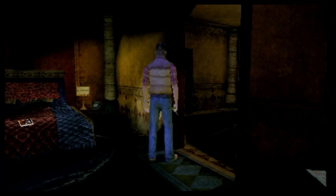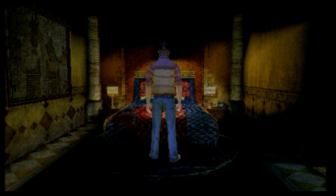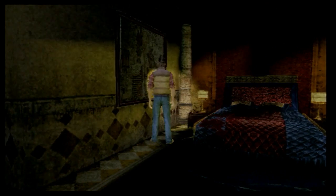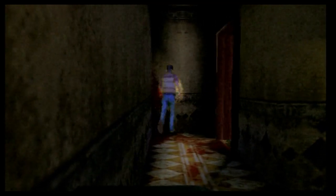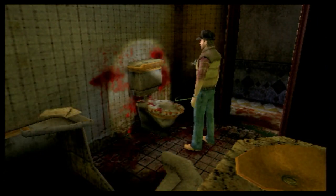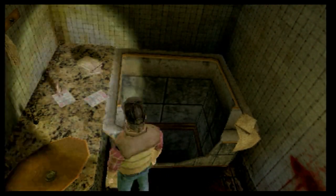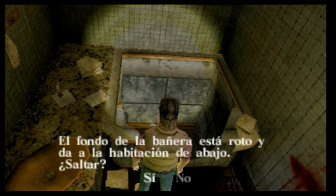Muy pintona. Causa de la muerte: mordedura de serpiente. Curioso. Aquí encontrarían algún cadáver o algo. Ahí hay un baño. Nada por ahí. ¿Qué es eso que se oye? Hay unas notas: un agujero en la ducha. ¿Puedo bajar? Al fondo de la bañera está roto y da a la habitación de abajo. ¿Saltar? Sí.